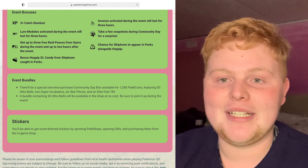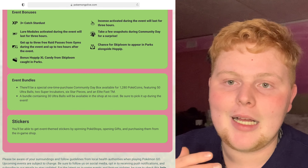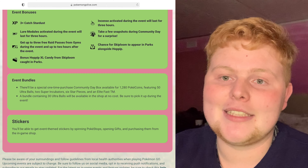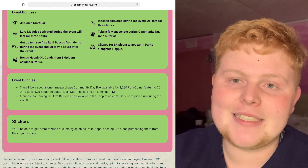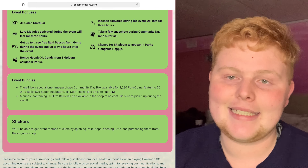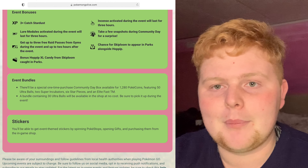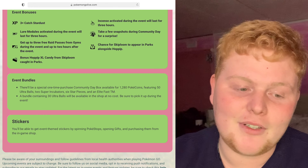So this is the February Community Day with a massive incentive around parks. I like the fact that they've added that — it gets more people out going to their local parks. There's also coding in the game referring to another Community Day Classic for February. February is going to be an amazing month — we're going to have this Community Day, the Community Day Classic, and the Johto Tour as well as all of the spotlight hours. I'll be making a video on the spotlight hours as soon as I know them.